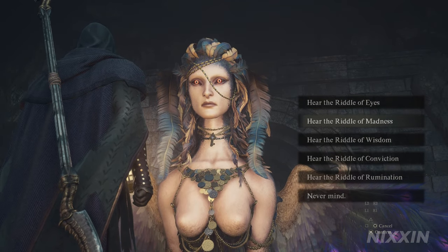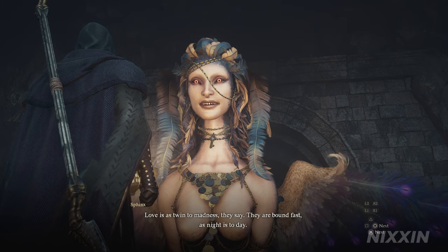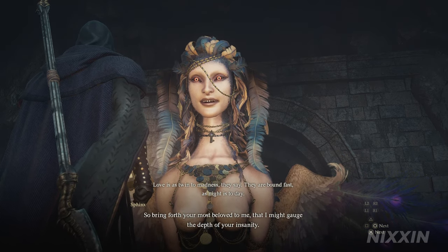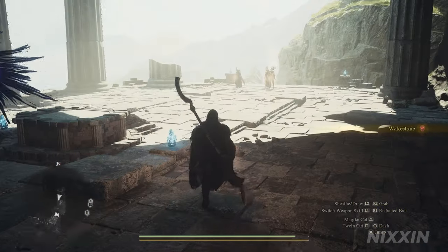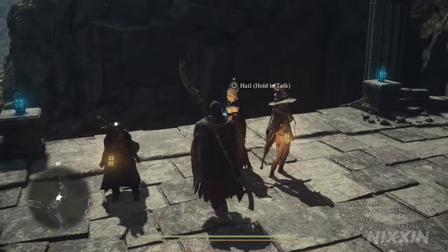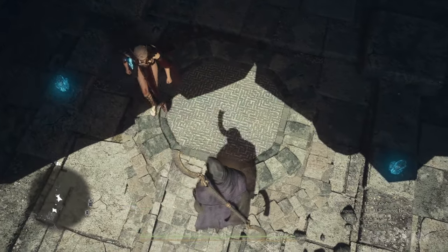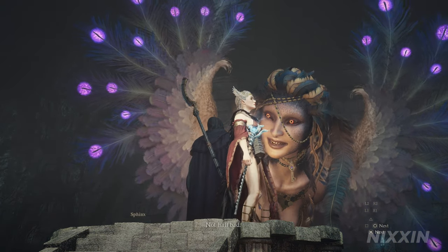The second is the Riddle of Madness: 'Love is as twin to madness, they say. They are bound fast as night is to day. So bring forth your most beloved to me, that I might gauge the depth of your insanity.' This one requires you to bring someone you have reached a high affinity with — it can be any NPC you've done quests with, or conveniently your main pawn. Just pick her up and put her on the podium. Talk to her again and she will reward you with a port crystal.